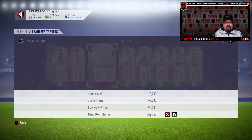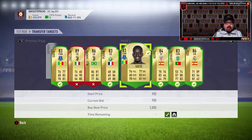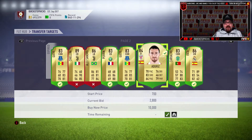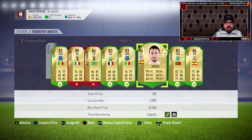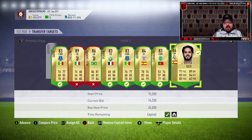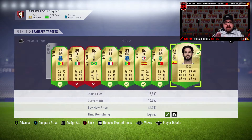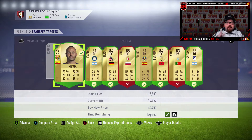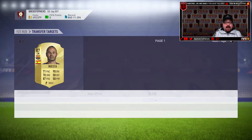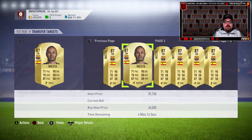Sandro went for 67,000 — that's about its price, nothing major. Last week he was around 85,000 so that was a good price. The 83s and 84s haven't quite bottomed out to where they were before all of these SBCs came out, so you're still paying a bit of a premium. But compared to where they could shoot up to, they're still relatively cheap. I bought an Isco for 16,250 — that's about its money. I do think 86s and 87s are the plays to go for now.